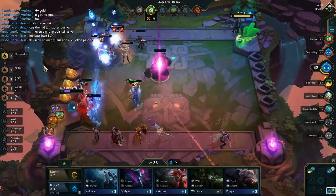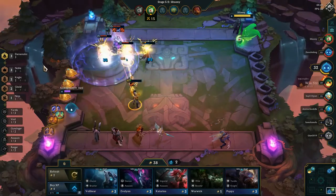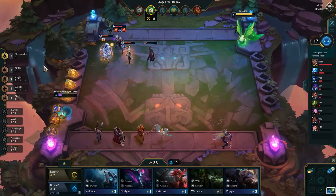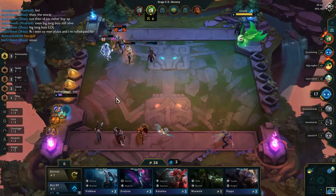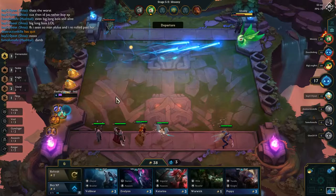Number two: Elementalists. Why are elementalists such a good side comp? Because you only need three of them to get the full comp, which summons a golem that has 2200 health. This is really good because essentially you get another team member. The golem can be used as a distraction to absorb damage from other heroes, even if just for a short while.